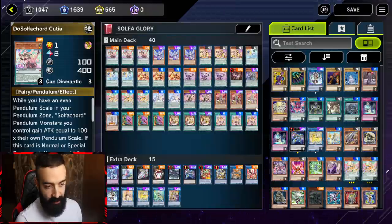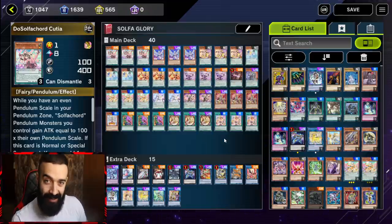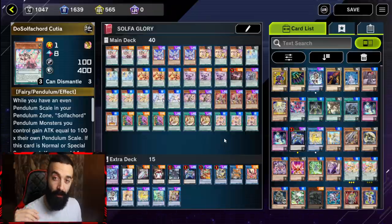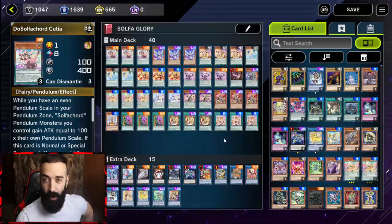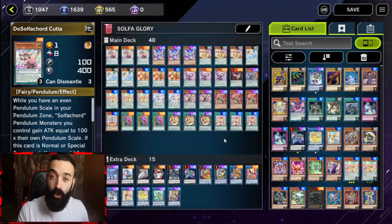If you look at my deck here, do you notice anything? You notice that there is absolutely zero hand traps. Let me explain why you don't need hand traps. I'm gonna say this very clearly: 99 percent of Yu-Gi-Oh duelists on Master Duel absolutely suck — the bottom of the barrel Yu-Gi-Oh duelists. Probably you watching this video, but that's okay because you're currently taking the time to get better, which is why I salute you.